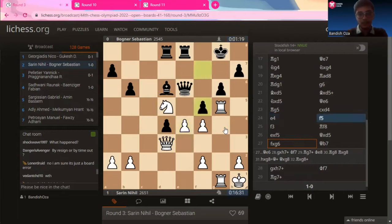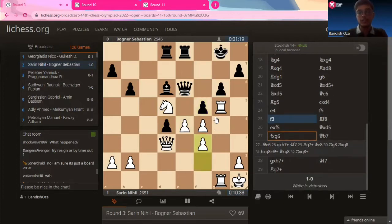After E4, Sebastian pushes F5. Nihal says he is still not capturing it — he'll wait it out. He backs up his E pawn with his pawn on F3. You might notice that Sarin has double pawns on the F-file, so he wants to straighten out his pawn structure a little bit. If Sebastian captures F captures E4, then F captures on E4 would make a good pawn island of two pawns.